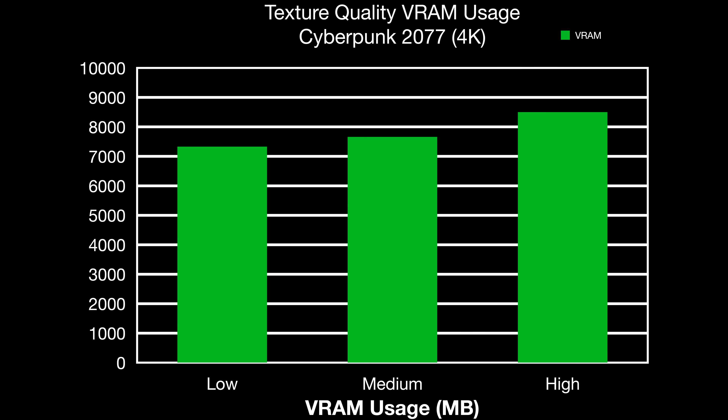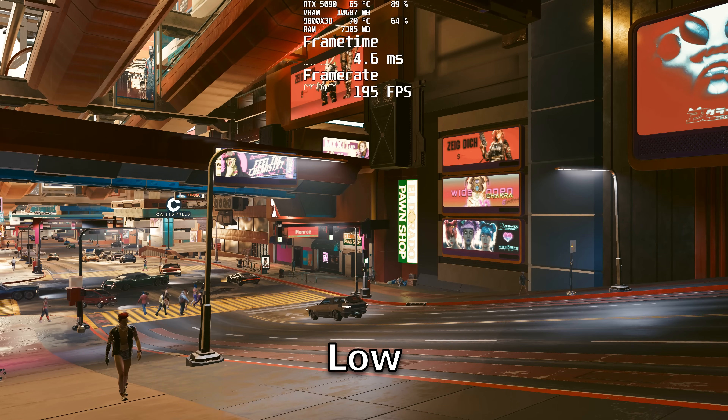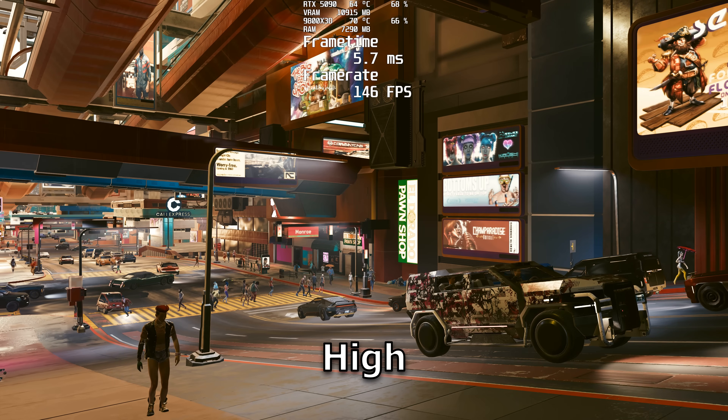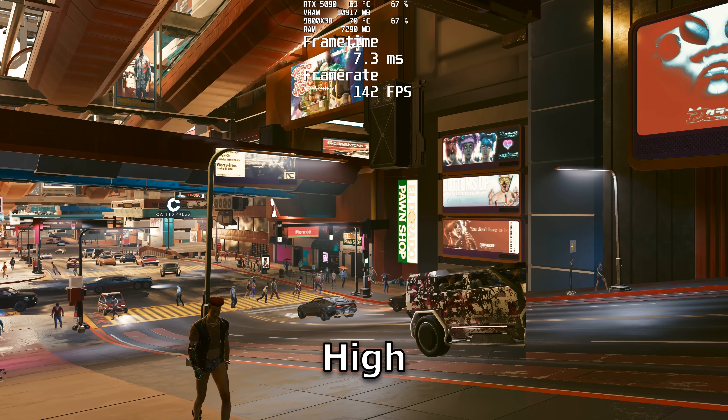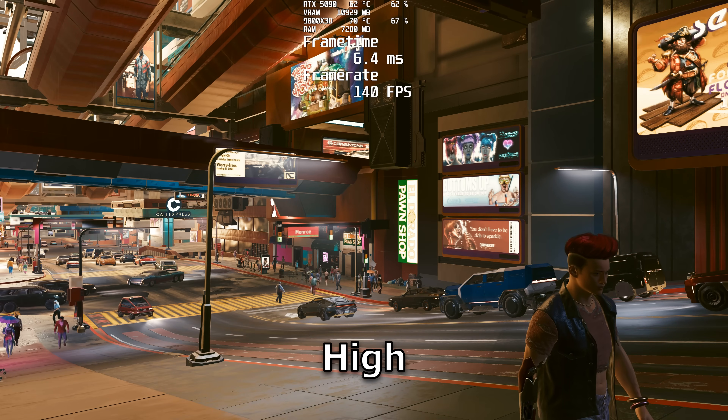VRAM usage does increase with higher settings. Crowd density actually increases your CPU usage quite a bit. So if you're running it on high and wondering why your frame rate is low, this could be the culprit. Try to keep this one on low or medium because it actually hurts your frame rate a considerable amount.